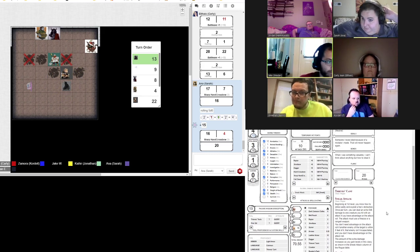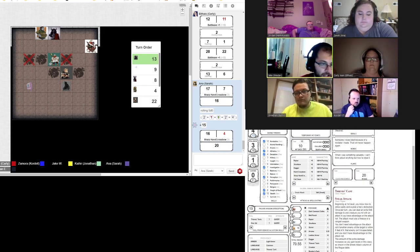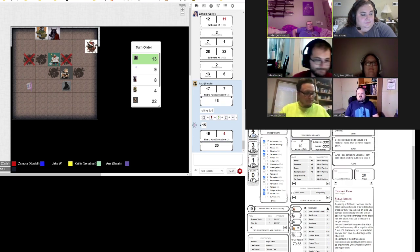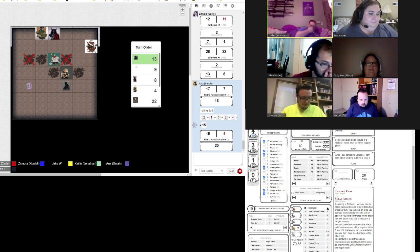It's the wraith's turn here, and it's going to attack Jordan — Hammurabi — since he's right there. There's a 20 hit? No. 21 AC. Barbarians with shields are legit, especially when the shield is a plus two shield.